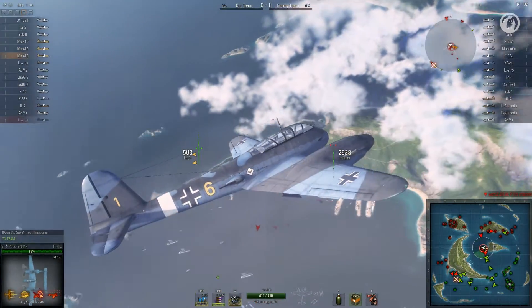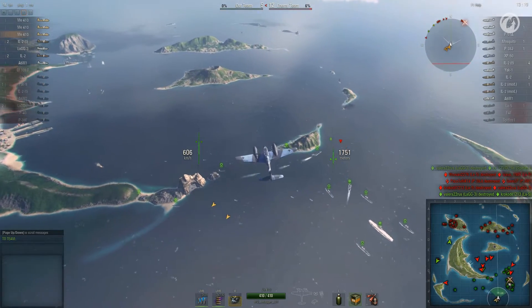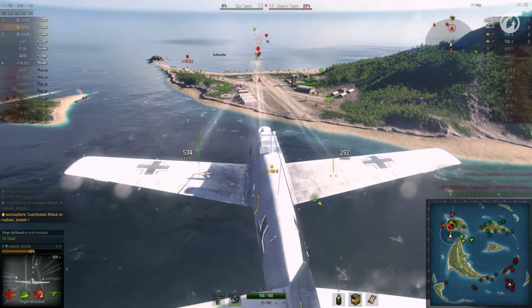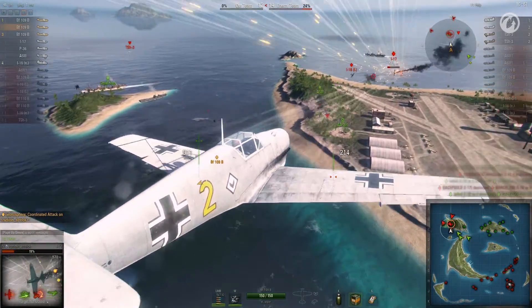Such a strategy provides a great advantage for the team and makes it easier for your allies to battle. If your flight meets such an organized group of enemies and there are no losses on either side in the first 30 seconds of the encounter, it is best to retreat closer to a group of allies or AA guns. You can choose any of these strategies, or a combination thereof, depending on what tactics you use.